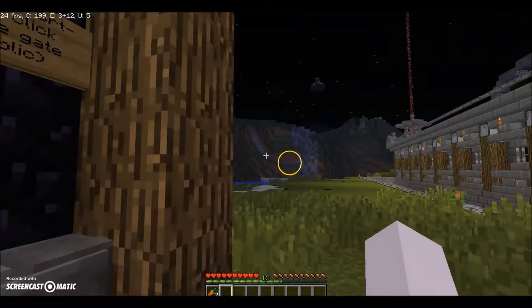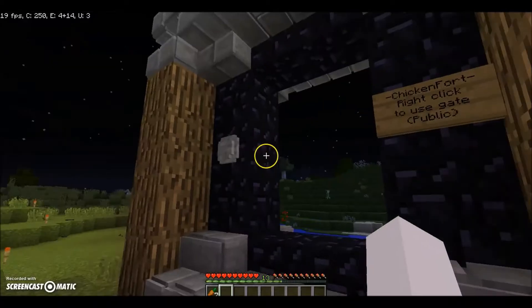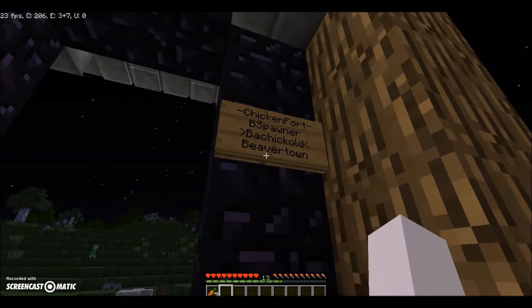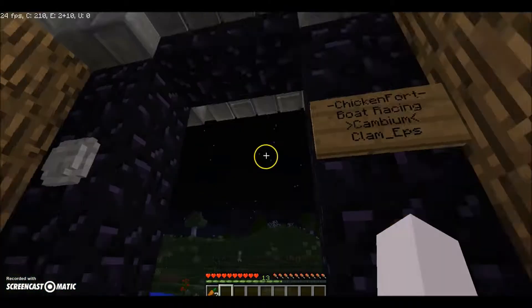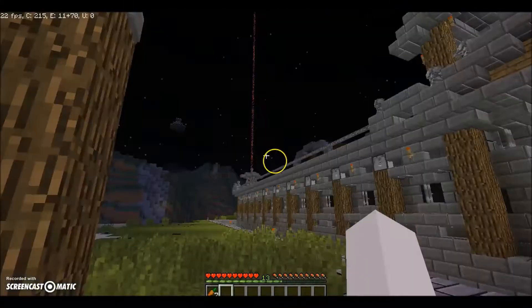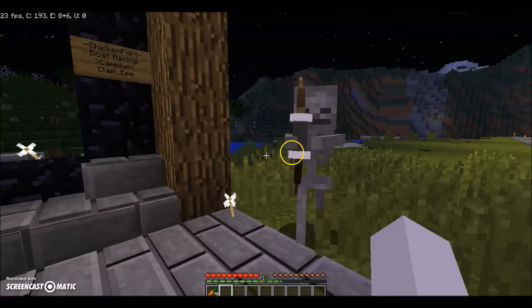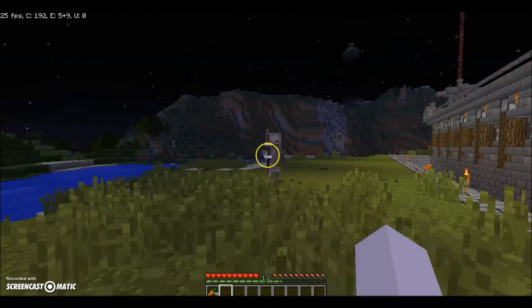Assume you're walking around and you're looking through one of these nice looking stargates, and you see one of my cities, then another city, and you find Chicken Fort. You teleport here and you see this — you see skeletons shooting at you. Luckily there's a protection over this entire area so they can't actually hurt you.